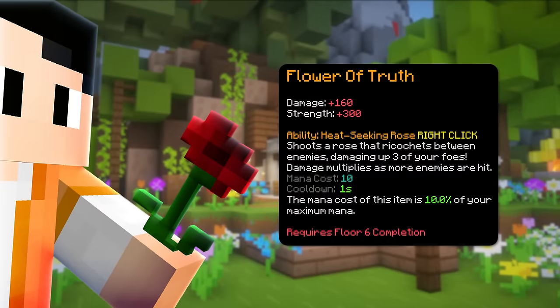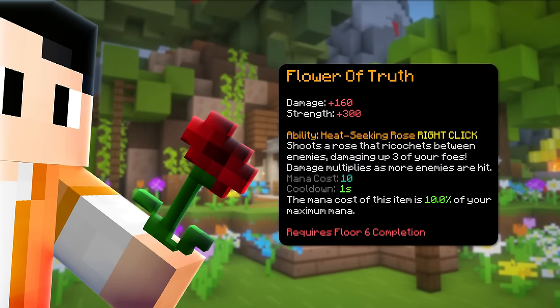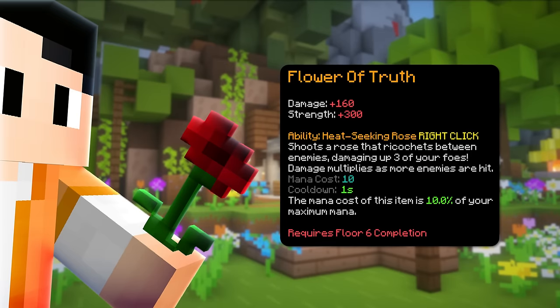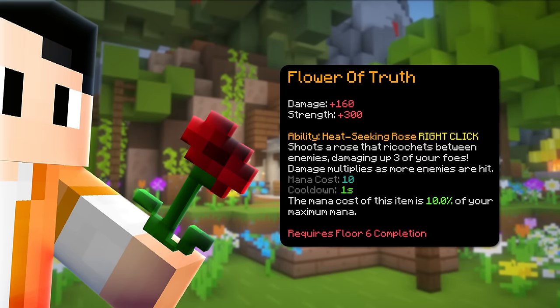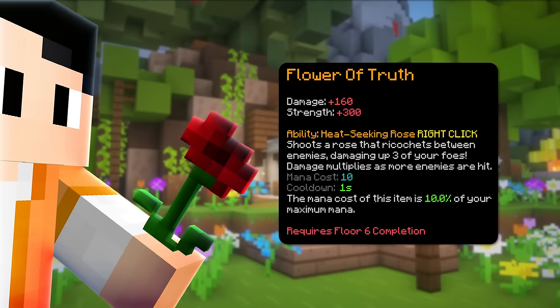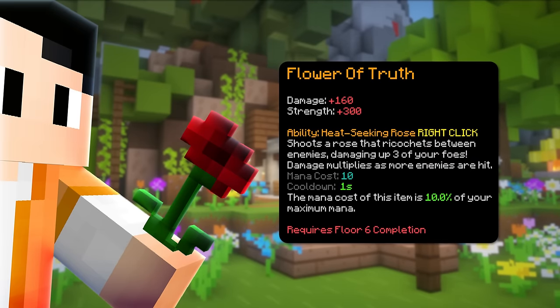This is where the Flower of Truth comes. This weapon has a floor 6 completion requirement and has an ability where it shoots a rose that ricochets between mobs dealing a decent amount of damage. The difference between Livid Dagger and Flower of Truth is that the Livid Dagger deals more damage, but the Flower of Truth is just better for clearing. So if you're rich, you can just run both.